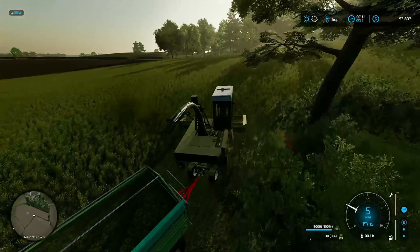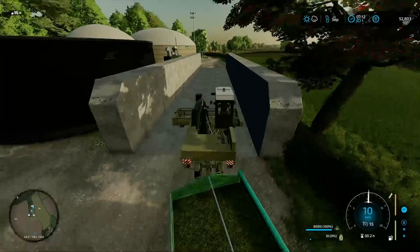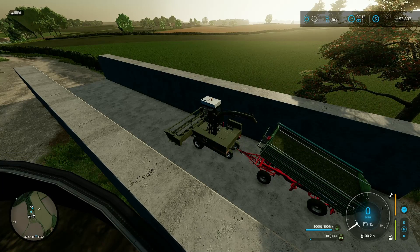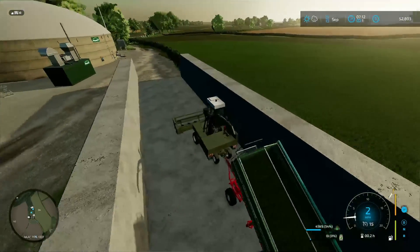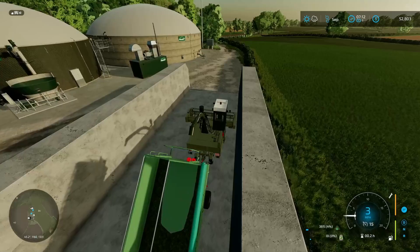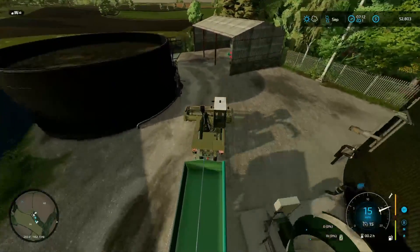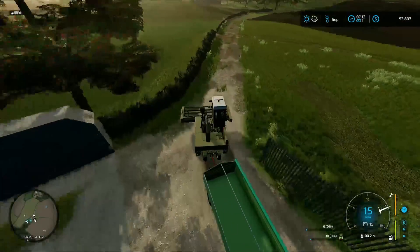There's our first full trailer load. Let's shut that off so I'm not getting extra and go take this over to the silage pit. First load going in — I want to make sure I'm not on the very edge and evenly disperse this as best as possible. Three miles per hour should be good. Nice even spread. We don't have anything to compact yet, so that's going to be a big issue. We might have to use the telehandler to compact the silo.